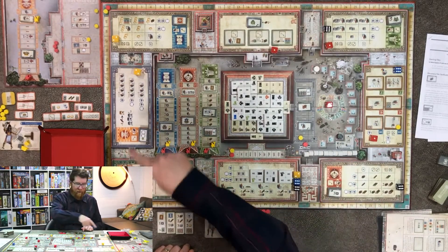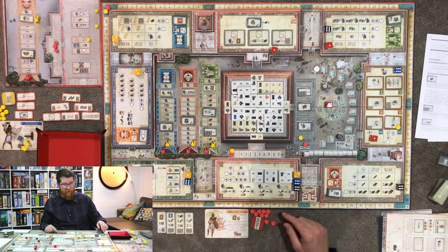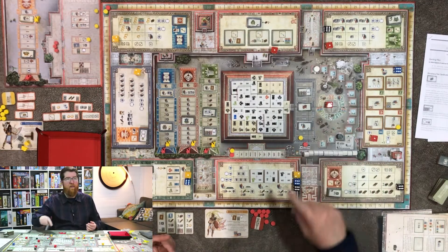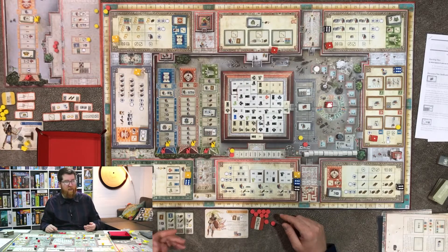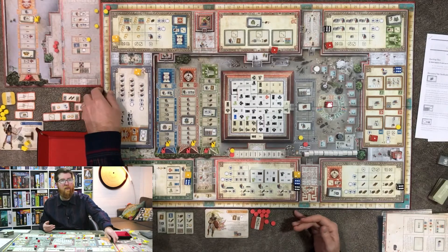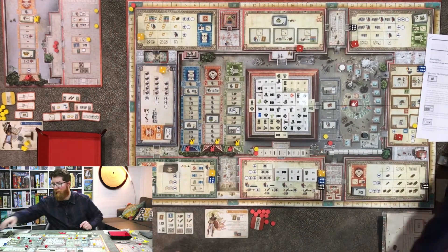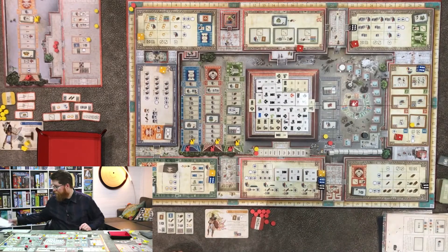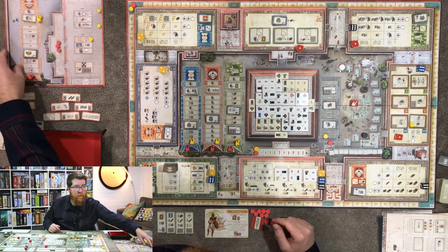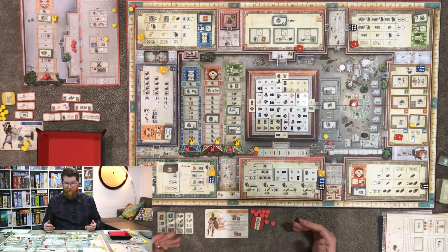There are different spots for praying to different temples around the board. Anytime you see something that shows all three temples you can choose which temple track. If you're playing with the orange temple you can also choose that one.